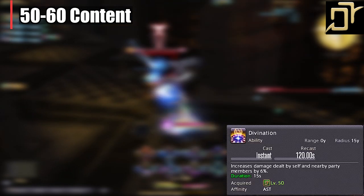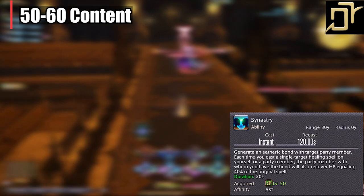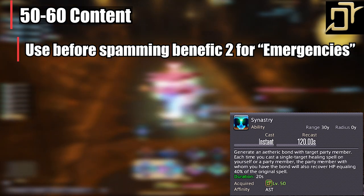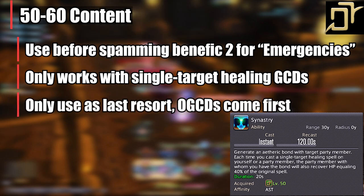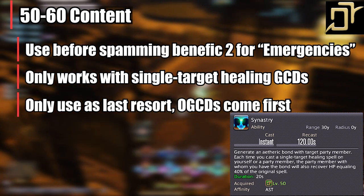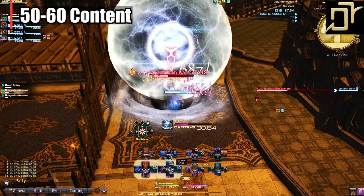Level 50-60 content. We no longer get Divination tied to the card system — it's now an entirely new ability, which is great as we can cast it for optimal damage without worrying about the RNG of the card system. We also get level 50 Synastry, which is an oh-crap heal. If the tank is really low and you've run out of OGCDs and Essential Dignity, cast Synastry first, which will buff your Benefic 2 by 40%. Synastry only works with single-target healing ability Benefic 2, so we don't use it as a first form of healing — we'd rather be damaging than casting GCDs. Keep it in reserve for when pulls get out of hand. This does not work with OGCDs. You can also use it in trials if both tanks will take damage — heal one and the other will get the 40% healing from that original spell.